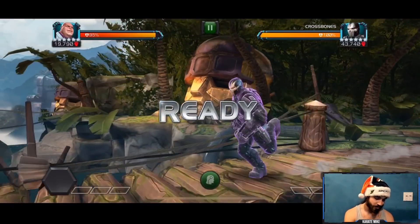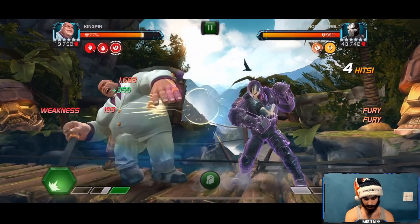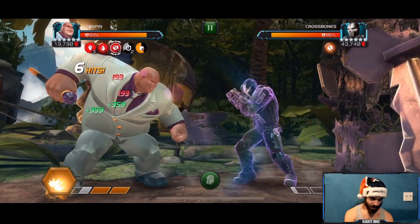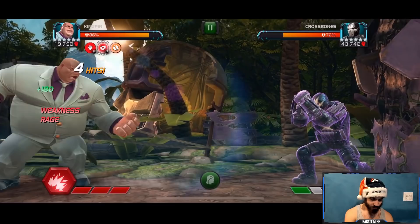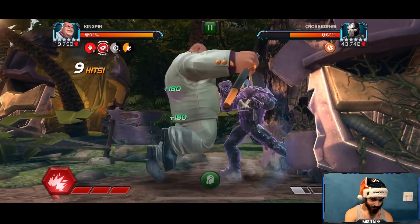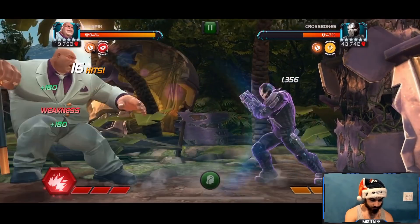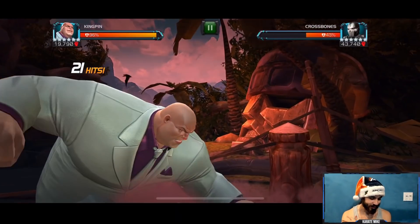We're going to keep going on this path. The shrug-off is not 100% reliable — if it was 100% chance like Mole Man has, that wouldn't be too overpowered. Let's bait out the special one, get one more debuff, and we should be good to go. There we go — now we have our fury buff. Let's try to bait out a special two, then go for the special three and push him below a special three.